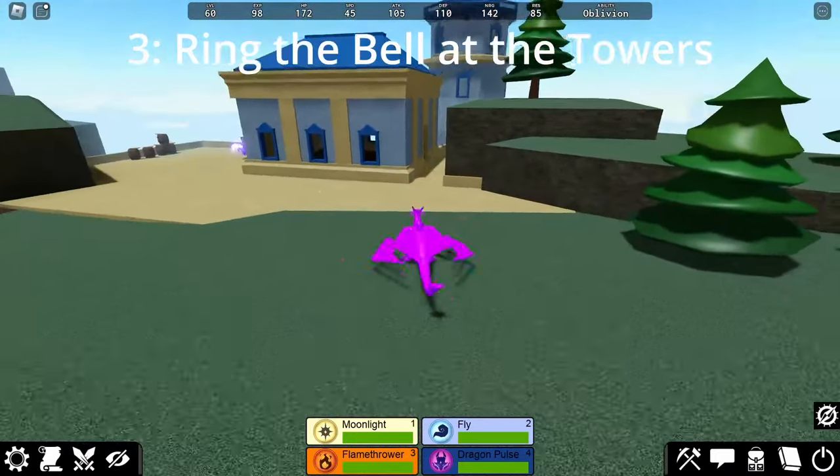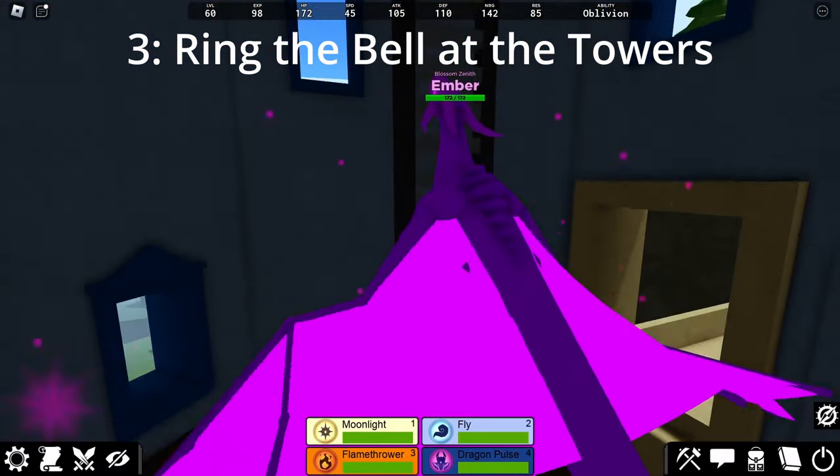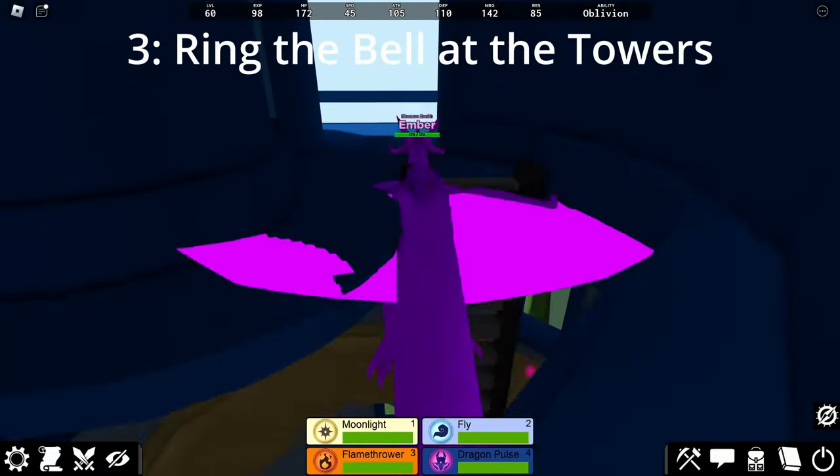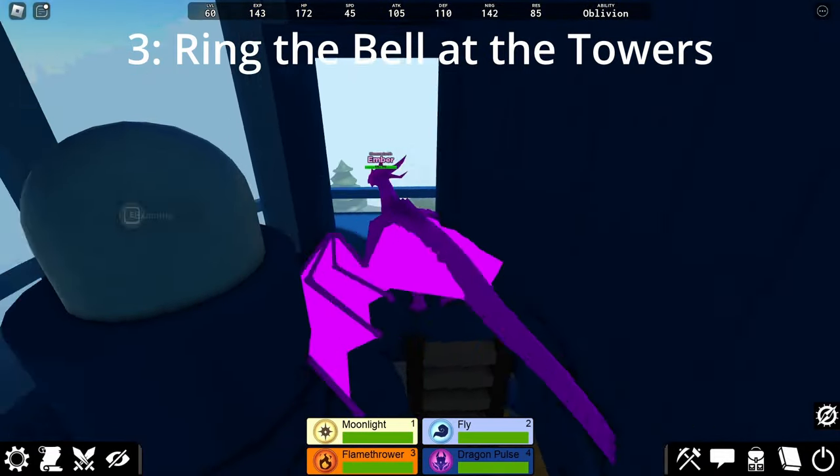Now, there is only one more step when it comes to unlocking Velvule, and that is to ring the bell at the top of the lighthouse, where you may have swapped out the lights with a jumpstone in order to unlock a dial-a-doodle. Once you are there, you will ring the bell, just like with the other two locations.